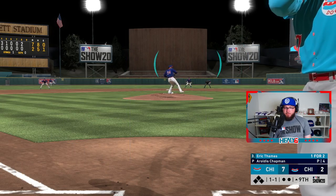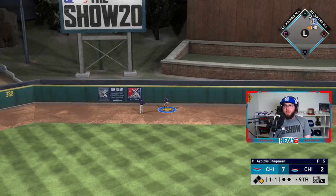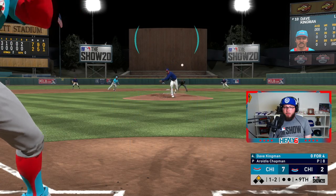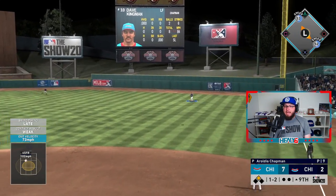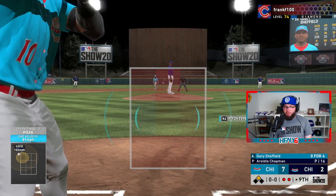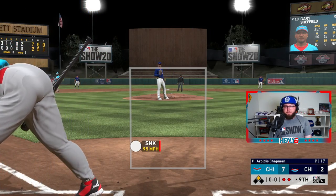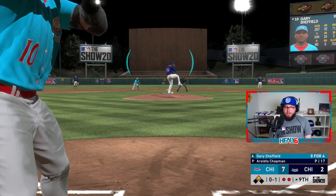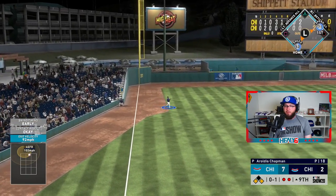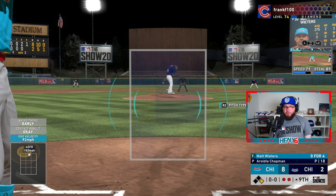One and one, two outs — Eric Thames gets one up the middle for a double, beats the shift. Love lefty versus lefty for Thames. He got the slider and I was early — I'm late. 0 for 5 with Kingman — what a debut, couldn't have been any better. Gary Sheffield 0 for 4. I might need to bench him for a few games — maybe he just needs a break. But as he rips one down the line he's gonna get an RBI single and drives in a run. We're up 8-2. Matt Weeders against a lefty has way more contact now.